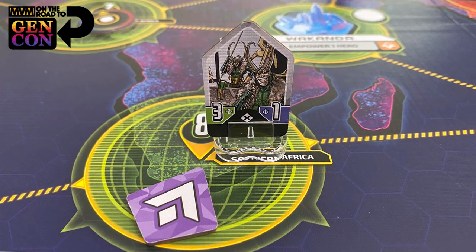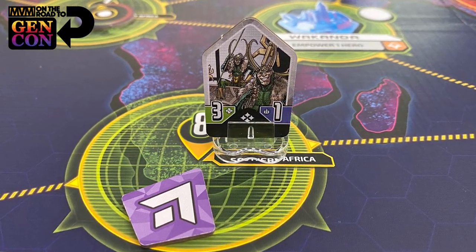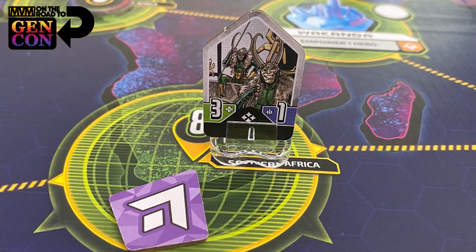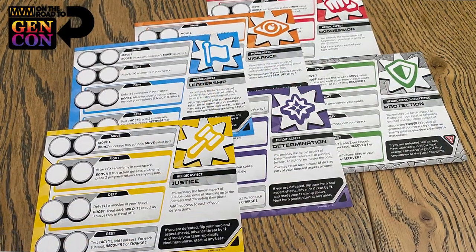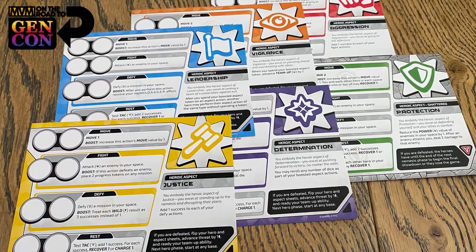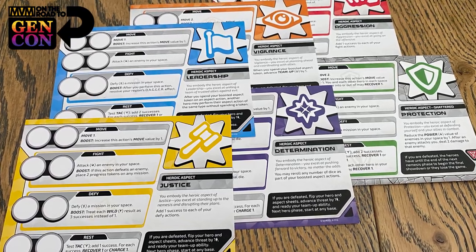On your turn, you're taking actions: fighting the villain, fighting the minions that populate the board, defying the schemes. You'll have a main scheme and some side schemes that come out. Sometimes you're going to rest and heal. All of those actions are done on this little player board that represents one of those aspects. I was playing Captain America; I chose the leadership aspect to pair with him.